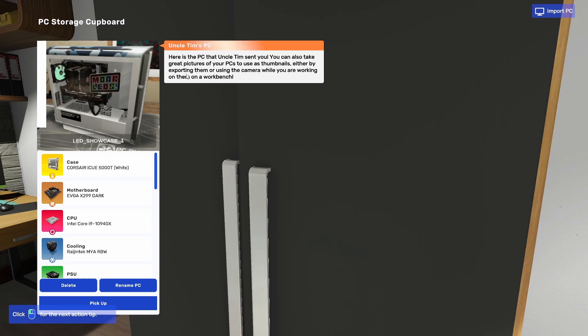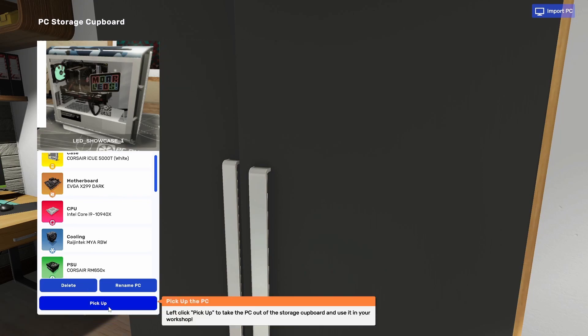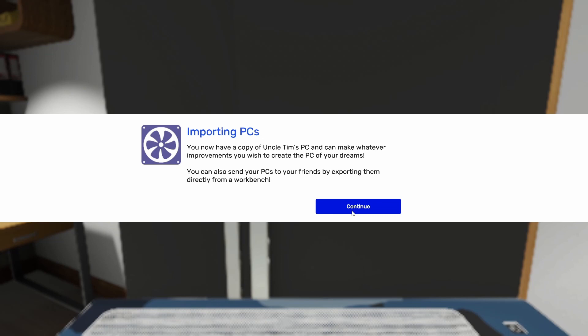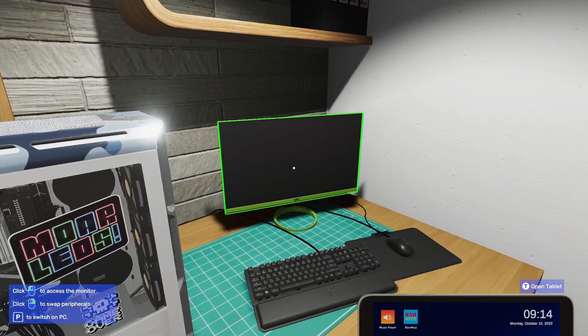PC imported! Here is the PC that Uncle Tim sent you. You can take great pictures of your PCs to use as thumbnails by exporting them, or use the camera while working on the workbench. It looks like a pretty high-spec PC — got a Core i9 in there. Left-click to pick it up and take it out of storage — we'll take that over to the desk. More LEDs — love it! Retail value: five thousand and thirty dollars.